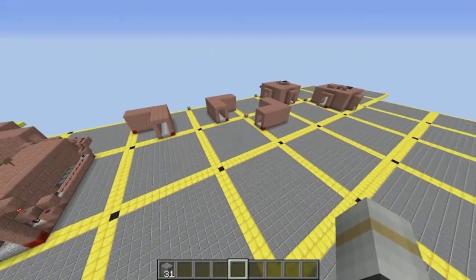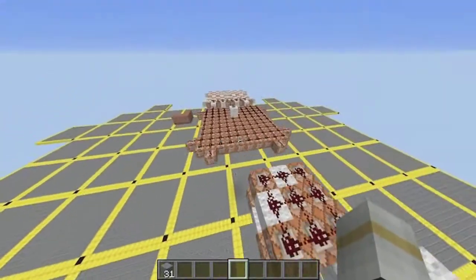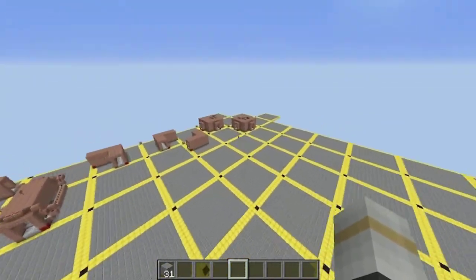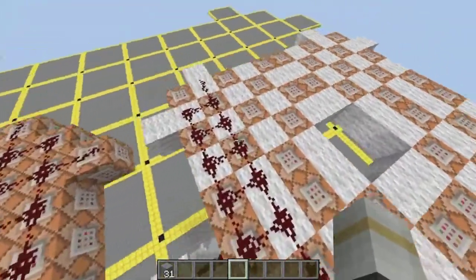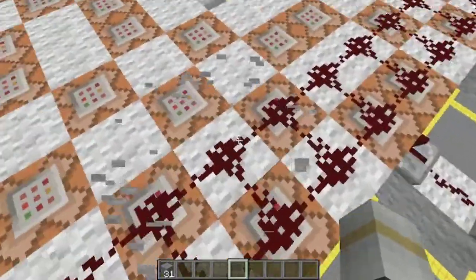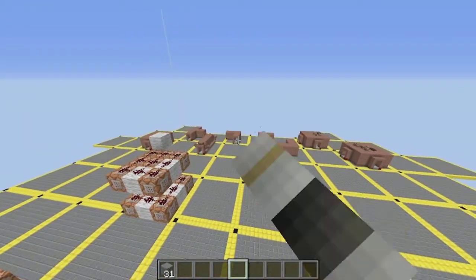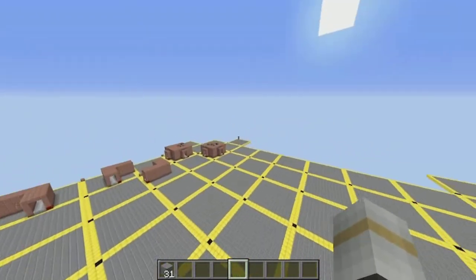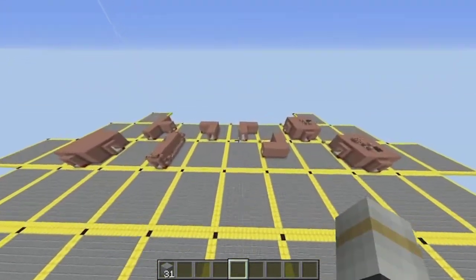I've made it so these generate at random in a checkerboard pattern - every other one generates randomly. After these command blocks activate at random, the ones with the wool will have already activated due to the circuits running underneath. So these will activate this one, that one activates that one, and so on down the chain.